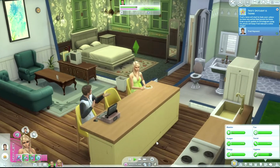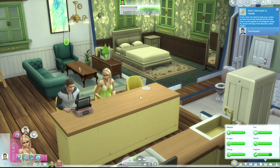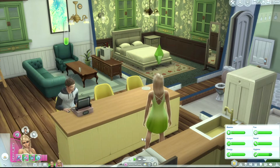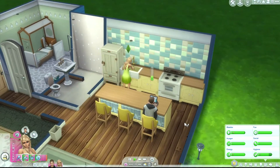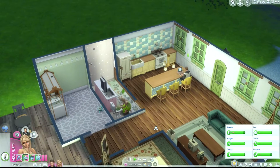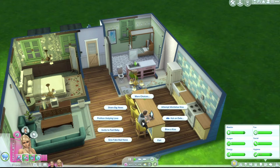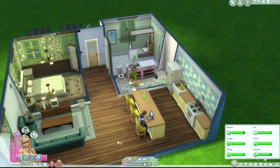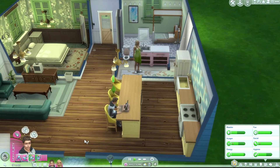Hey everybody, this is Snook, and welcome back to Saffa Sayre's playthrough on the Sims. She's getting a little better, but she's still not doing really great. So I thought we would do a second part. The first part is mostly her and Fred just getting to know each other and leveling up their skills while they're waiting for the baby to come.